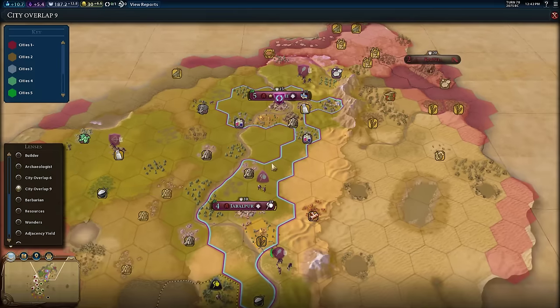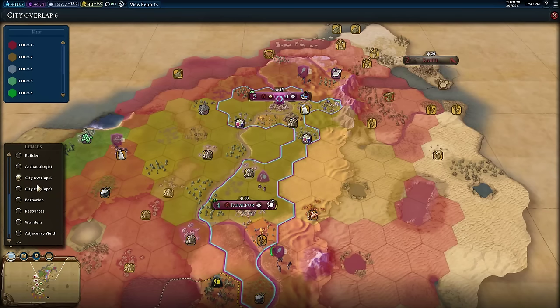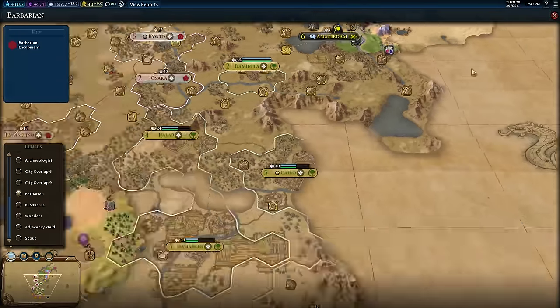There's another mode for a city overlap of nine. I don't think these two modes should have been in the base game — you don't want to overcomplicate the UI — but as a mod, this is what mods should be here for. The builder mode and archaeologist mode should be in the base game, but the city overlap modes are great additions. There's also a barbarian highlights mode so we can see encampments a little more easily on the map.